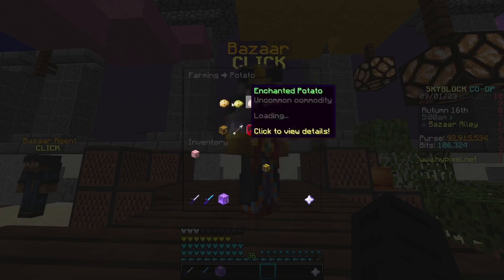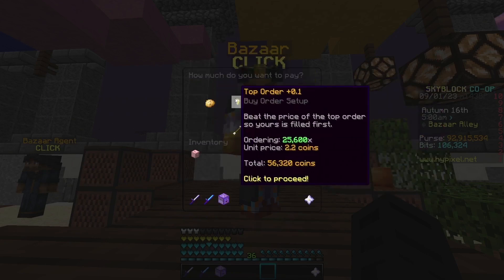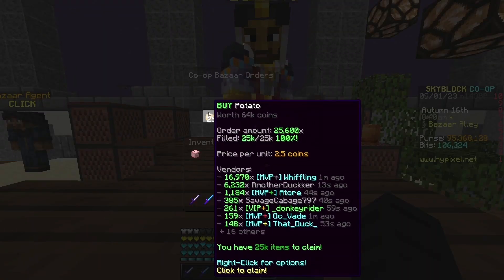For this flip, what you want to do is go to Bazaar, go to Potato, and create a buyout for $25,600 — this costs you around $56,000 coins. Once your buyout fills, you're going to collect it.